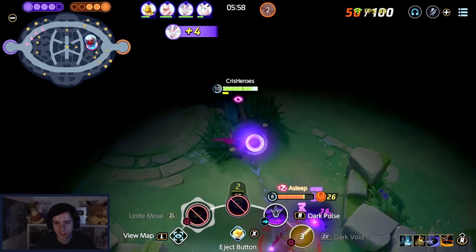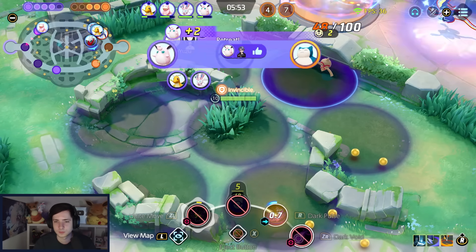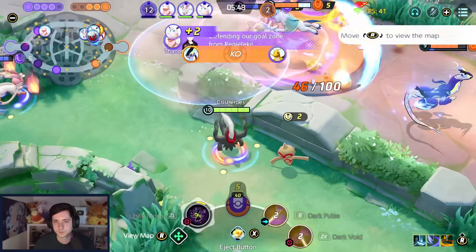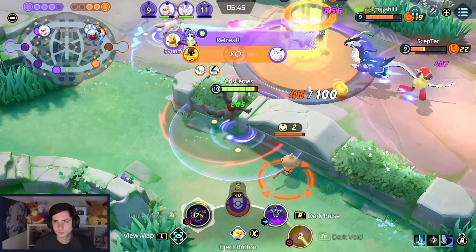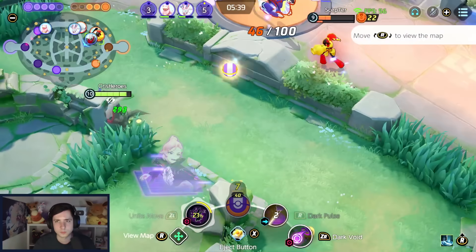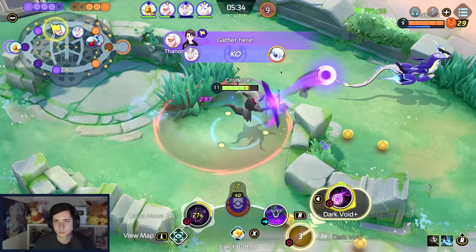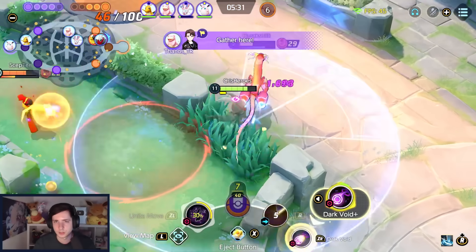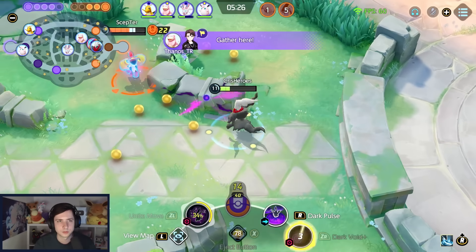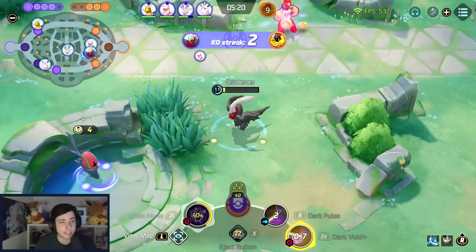What are you doing over here? My thing is bugged — they're still bugged apparently. So we do this, then go out, then we can do this and he's already gone as well. I can't even do the full combo because they just go down. We do this, we stun him, we go back out, we Dark Void and he falls asleep, we zap him and he's gone — that's the combo.